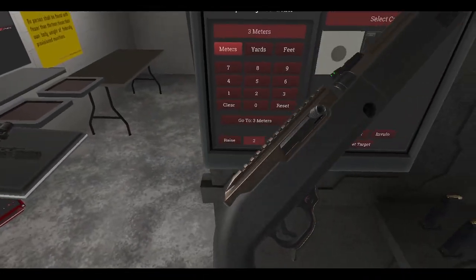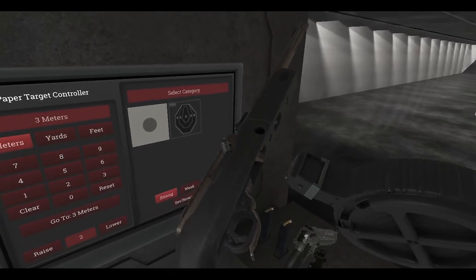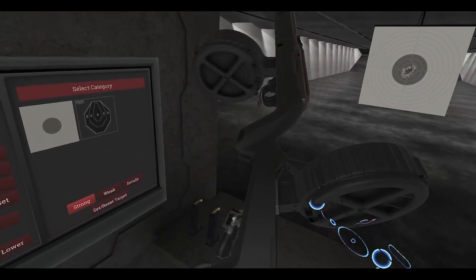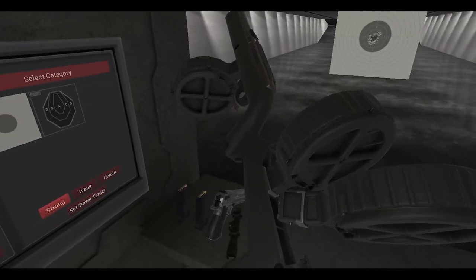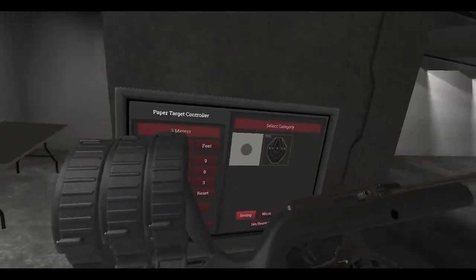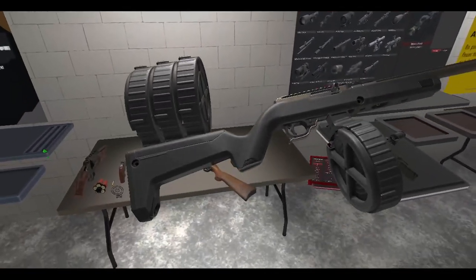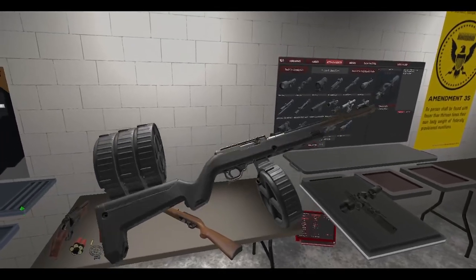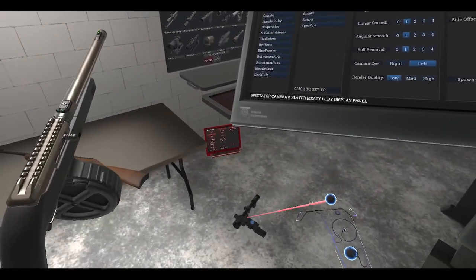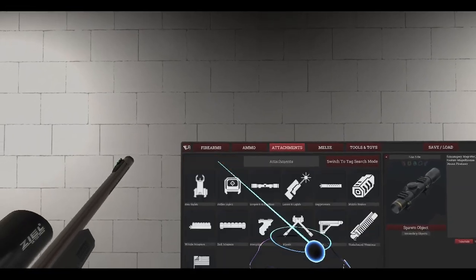But if that's not enough and you need more .22 LR in your life, there's the 110-round drum mag. Let's see if this will work in the stock — oh yeah, that definitely works. Beautiful. Now I just need to close this. Isn't that a beauty? Look at that. You know what, we need a scope — let's trick this baby out.